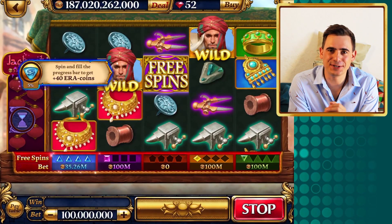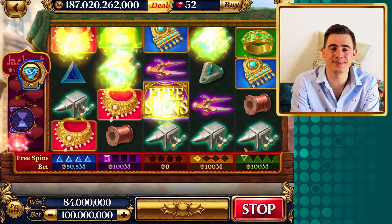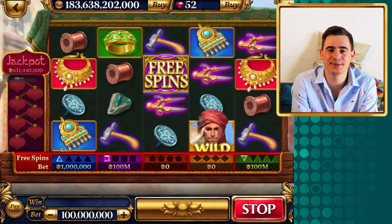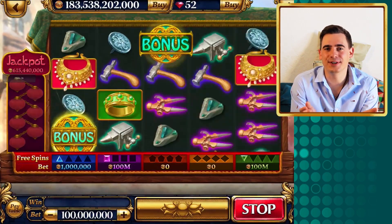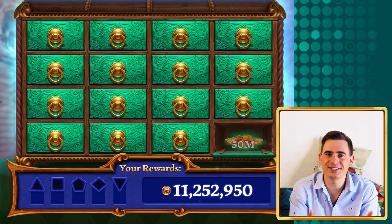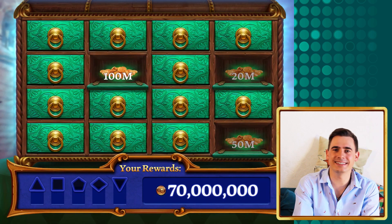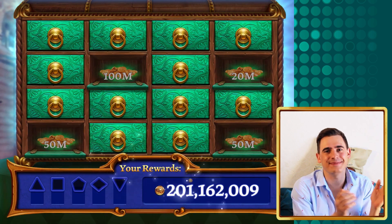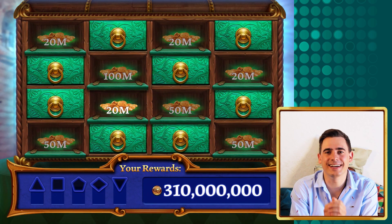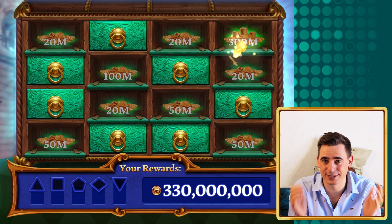Another way to trigger ten free spins is even simpler — you only need to get three free spin symbols on the reels. You can also trigger the free spins during the bonus game, but first you need to get three bonus symbols to trigger it. The bonus game is a variation of a picking game where you open boxes until you hit a collect sign. Boxes may contain coins and gemstones, and sometimes it's easy to collect enough gemstones to trigger the free spins.